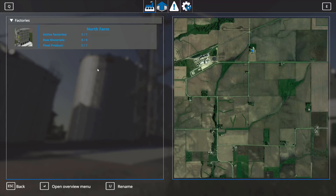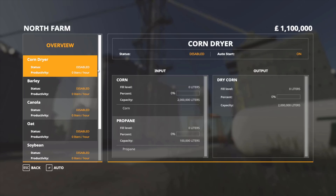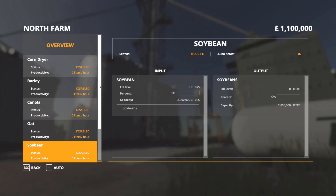You can click on that — you don't need to click on it actually because it's the only one, but if you had more than one you can click to select the one you want. You just want to click on 'Open Overview Menu.' Once we open the menu you'll see you've got all your crops down the left-hand side. The dryer will only work for corn — it's the only one that has a drying capacity on this map.